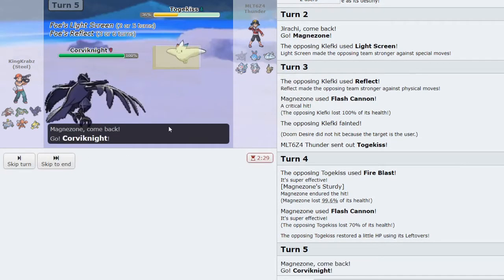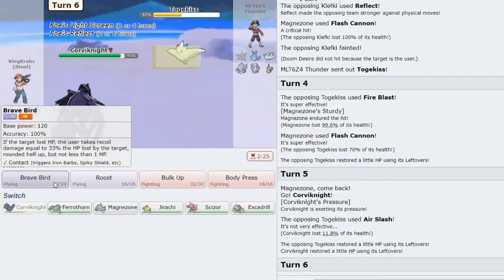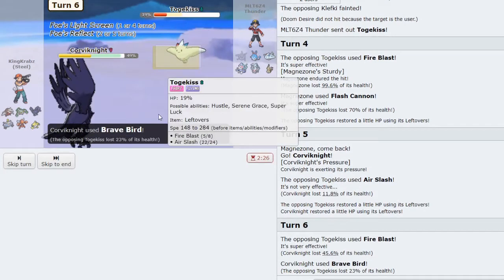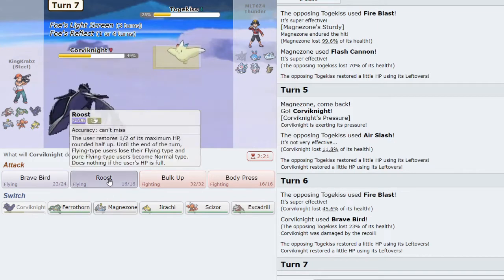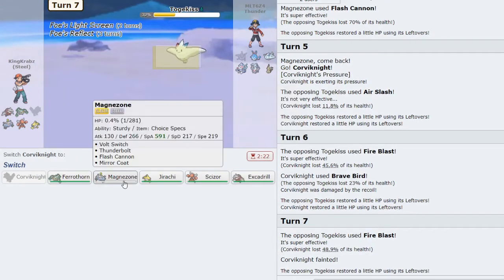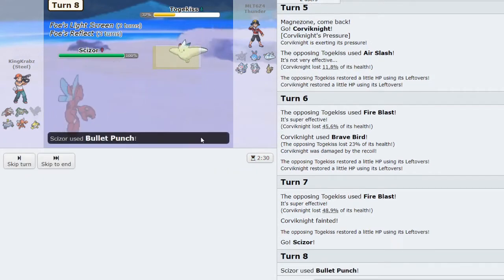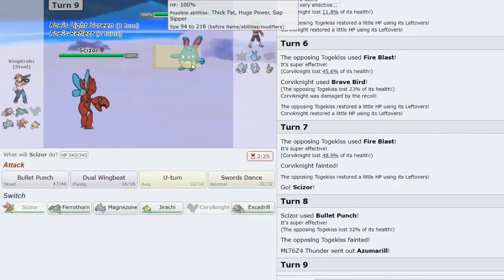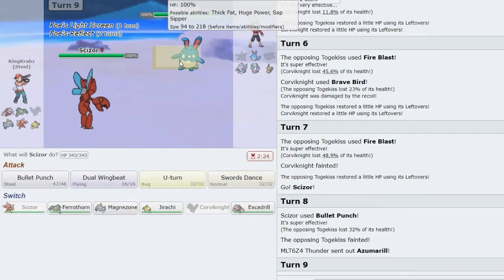I think I should live the next Fire Blast and I Roost up — but it KOs. That's okay — my plan was to Roost and then sack Magnezone to get in Scizor, but I believe Bullet Punch KOs in this percentage anyway. Unfortunately this opens up Azumarill for them — and they have two turns left of Reflect. I Bullet Punch to get some damage off, they shouldn't want to KO me, and I force them to belly drum instead.